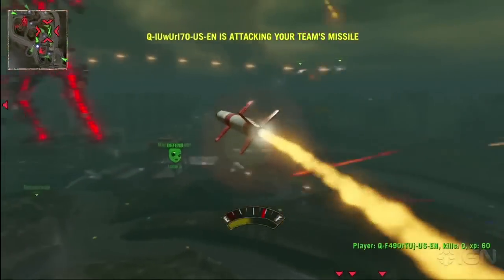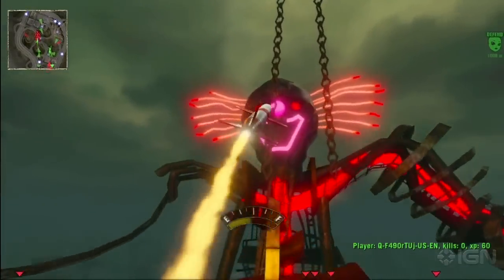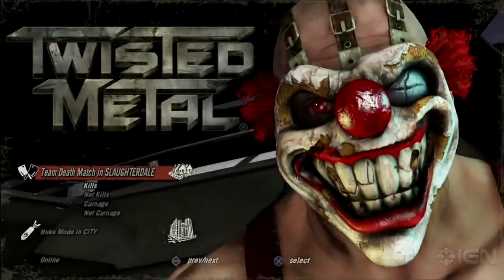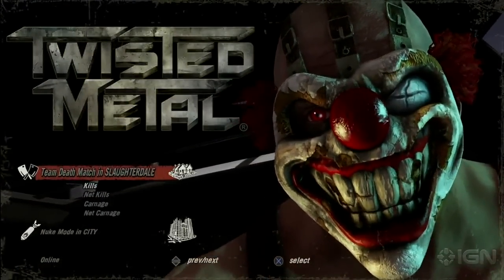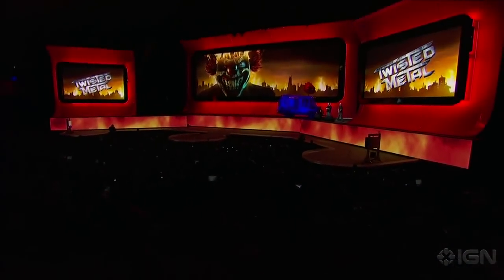Now you and your team have to guide that missile and protect it from helicopters and a variety of other attacks into the enemy's statue. The first team to hit the enemy statue three times wins nukes for their faction. That's our Nuke mode — we're really excited to meet with the press later in the week to talk about the mode and more of the depth.